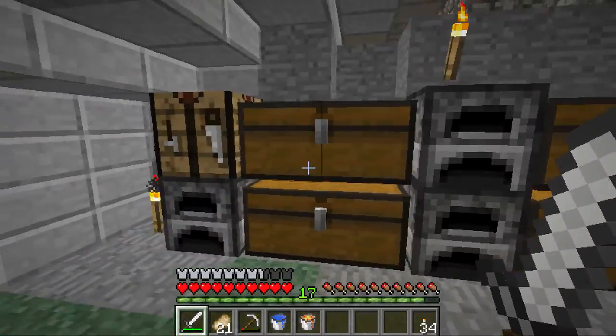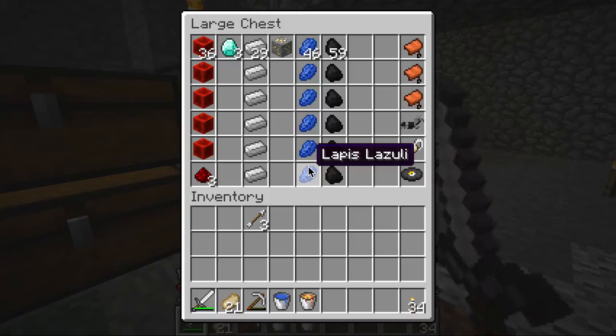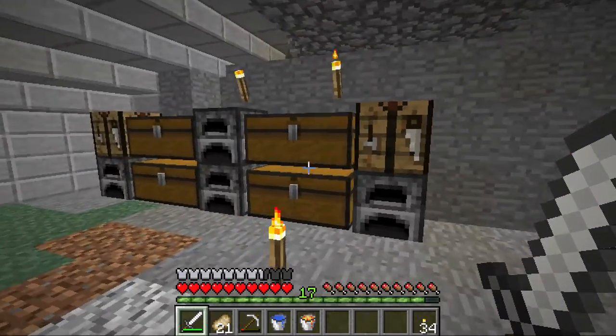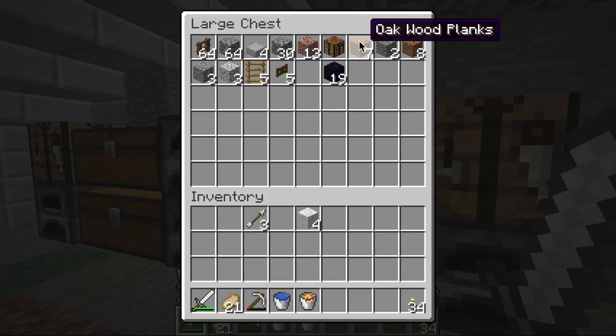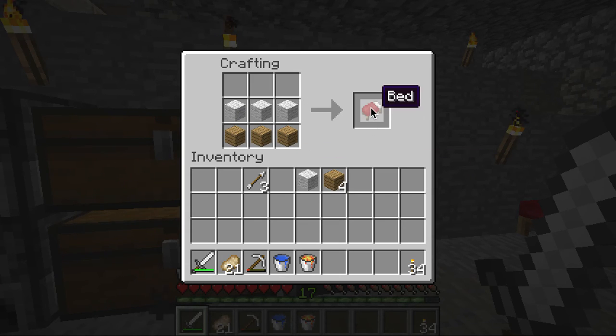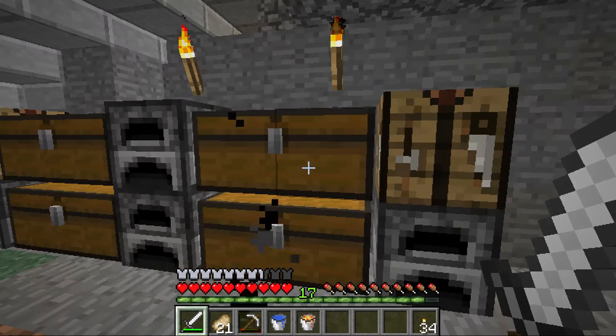So a few changes — just moved all the stuff from the other place over here. I've put in a bed over here, and to make a bed all you have to do is take some wood planks, put some wool on the top, and you can get a bed. It doesn't matter what type of wood you use.